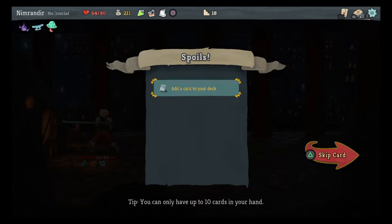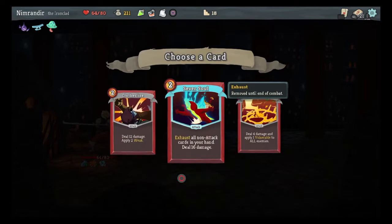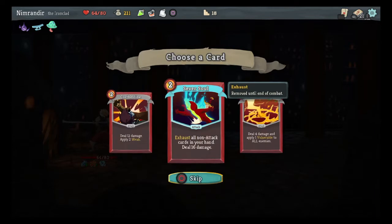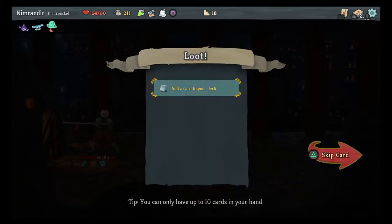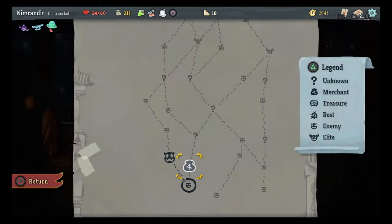I can only have up to 10 cards in my hand. I also noticed a tip that suggested you don't always need to take a card at each draw — like I had said about getting my deck too thick. Do I want another Clothesline? I don't think I want another Clothesline. I think I'm just going to pass on this one.